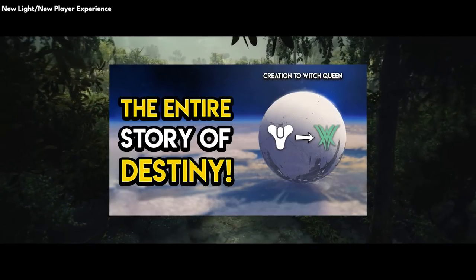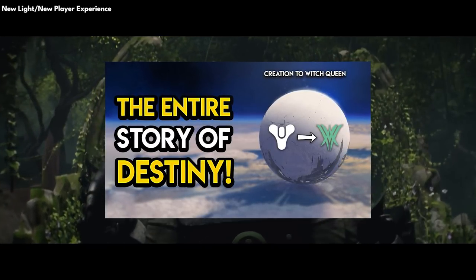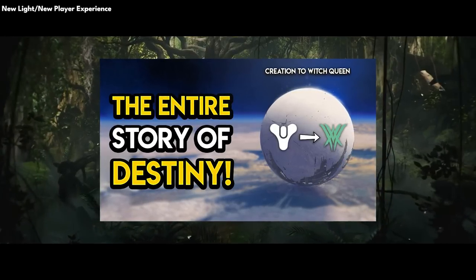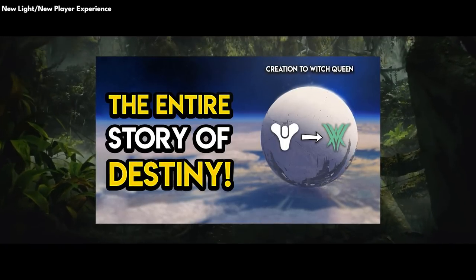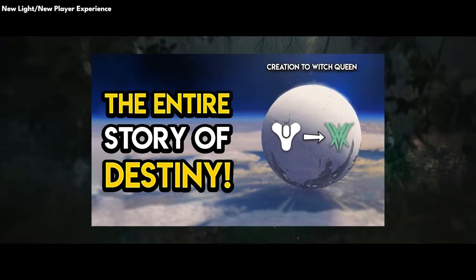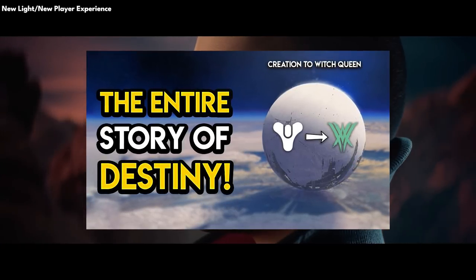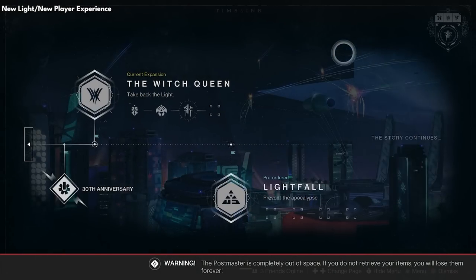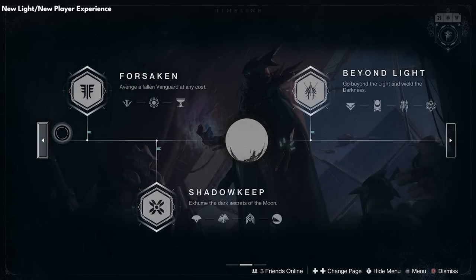If you want a summary video to introduce you to the entire story of Destiny, there's a video on screen you can click at the top right that will lead you up to the Witch Queen expansion in terms of story — all the seasons, all the content, even from Destiny 1. There will also be an in-game timeline you can see to summarize events a little further, but you won't be able to access this until you complete the New Light quest.